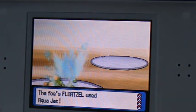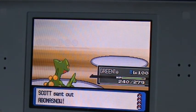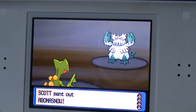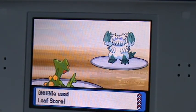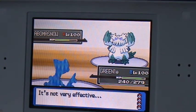Now he uses AquaJet. It does, like, not a lot of damage for that. MegaDirt121 did that, and I took out a bomb of snow. Now there's a Hailstorm. I used Leafstorm — it was a bad idea. It did a lot of damage for just a not-very-effective move.